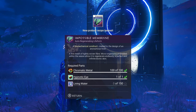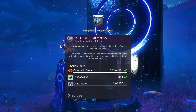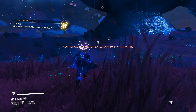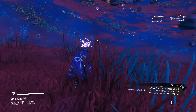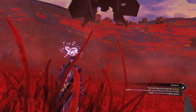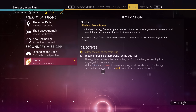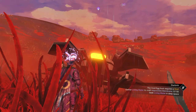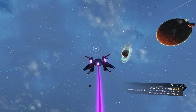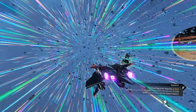Now we need to make an impossible membrane. We need living water — a fine mesh of tightly woven fibers. Microorganisms embedded within the weave allow it to regenerate endlessly: a perfect and infinite bionic skin. We need to seek living water in deep space. Anytime you're confused or don't know what to do, always check the bottom right-hand side of the screen or go into your log and it'll tell you. So let's go into space and get some living water. We're going to pulse drive a little bit — and instead of finding a living ship, we're going to find something else.